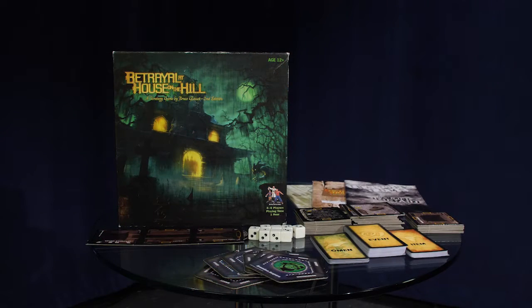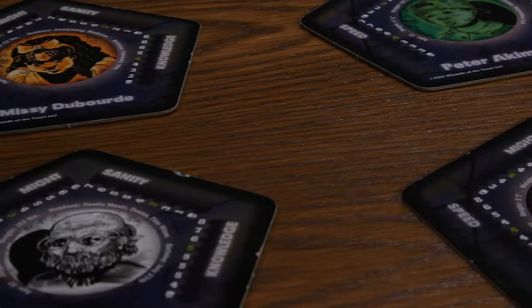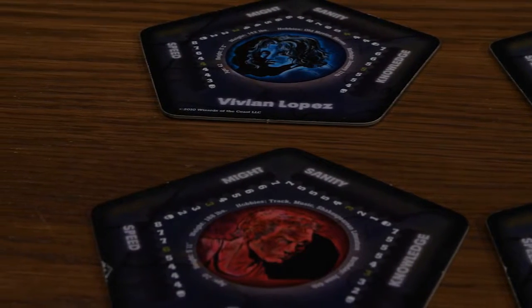For this special Halloween episode, I'm going to take a look at one of my favorite cooperative and spooky games. Betrayal at the House on the Hill is a strategic tabletop game for three to six players and takes a little over an hour to play. Before you get into it, you and your fellow players must decide on which characters you want to play as. There are 12 different characters you can choose, each with different abilities.